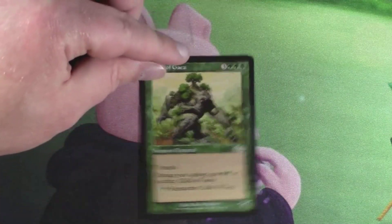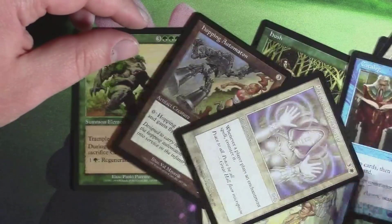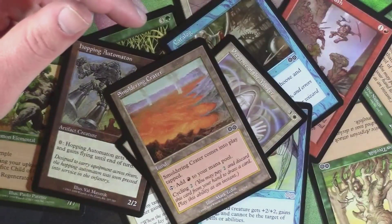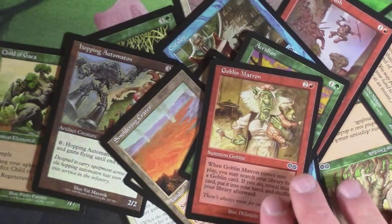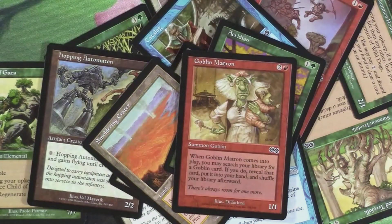These Urza Saga packs have been very underwhelming. That's okay though, because it's still opening old packs, and it's cool because I don't know more than half of these cards. But we did get Goblin Matron. Once again, thank you guys for watching, and I will see you tomorrow.